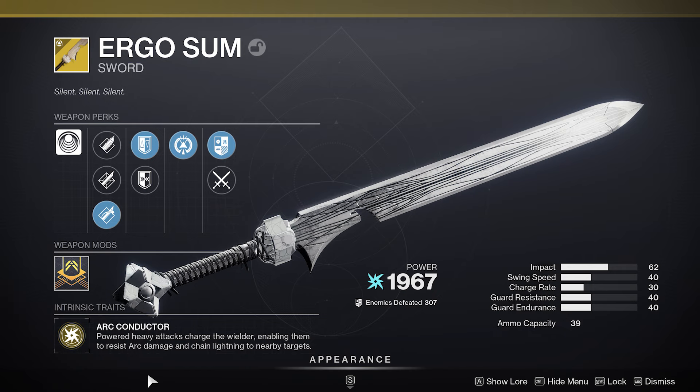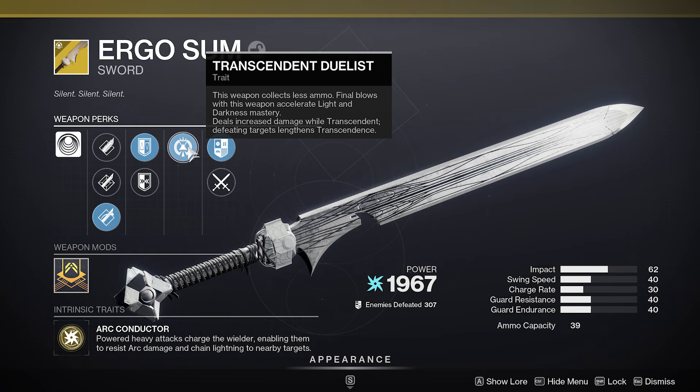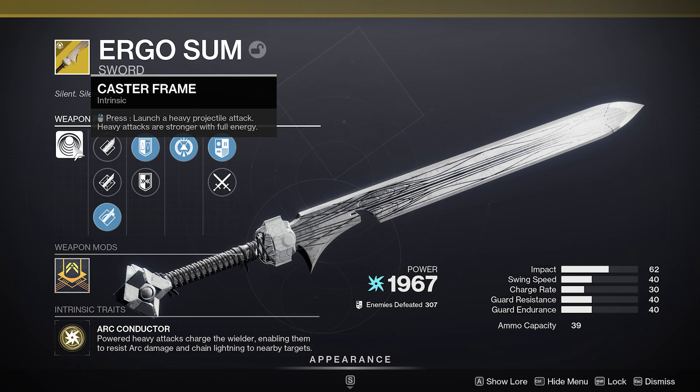It's also got the perk Transcendent Duelist. This is sort of overlooked in my opinion. This weapon collects less ammo. Final blows with this weapon accelerate light and darkness mastery. Deals increased damage while Transcendent. Defeating targets lengthens Transcendence. This is absolutely underrated. It's also got the Caster Frame — launch a heavy projectile attack. Heavy attacks are stronger with full energy.